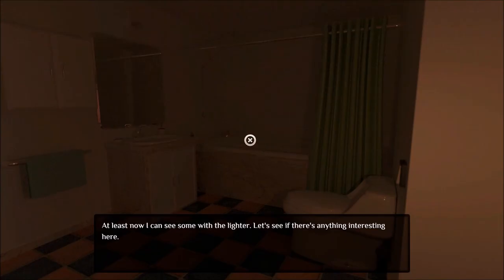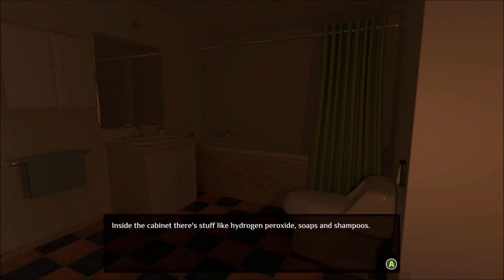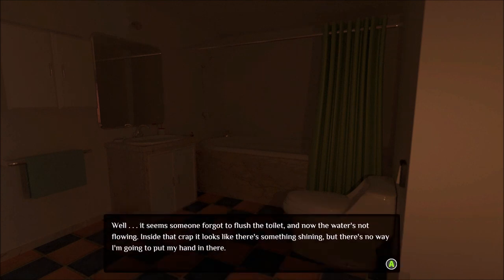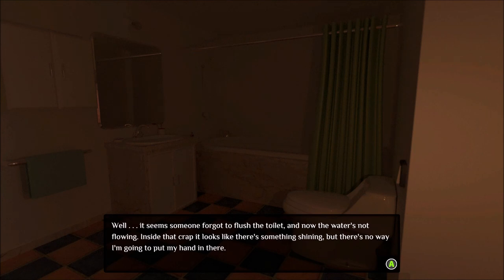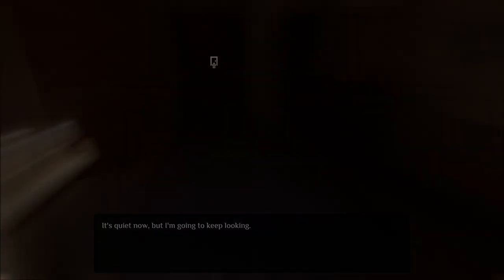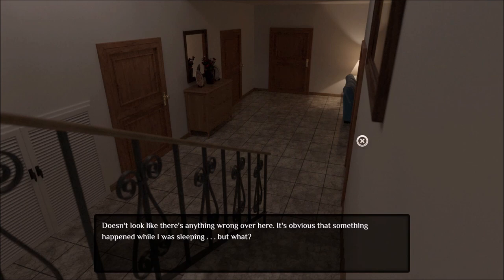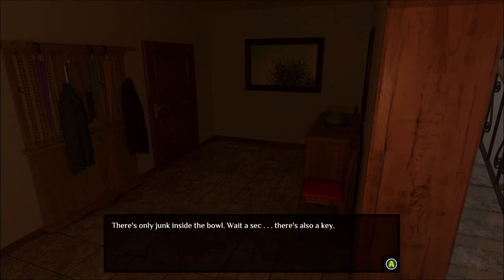Yes, there we go — let's check in here. Mirror. Sink. Rubber towel. Toilet. Let's leave here and go try the room that's dark downstairs. There we go — we found a key. Plenty of doors that are locked.